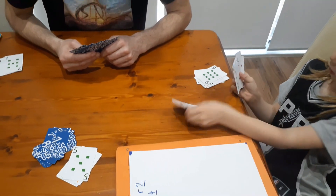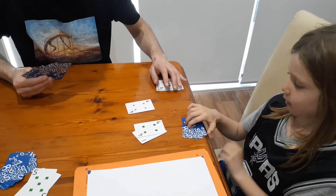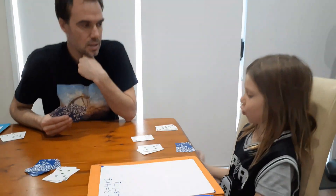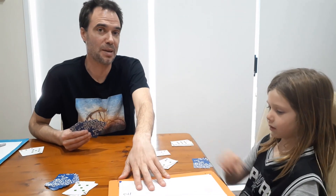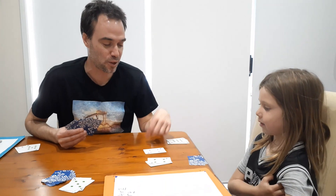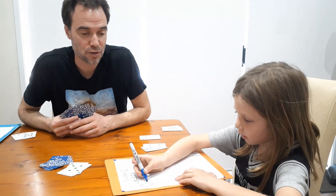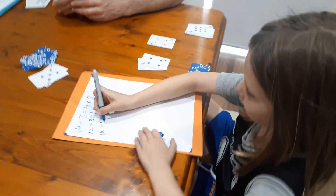14 divided by four. What's 14 divided by four? Four, eight, twelve... two remaining. So now this is the reason why we use the paper. Nash has just been working out what the remainder is without being able to solve the equation fully. So write it down, Nash: 14 divided by four. Your answer has a remainder of two, but how many fours are there in 14? That's the first thing I want to know.